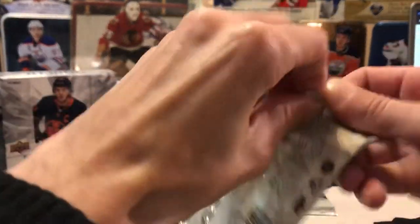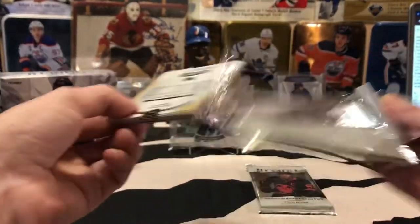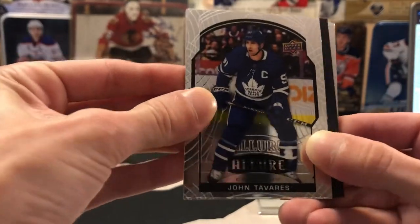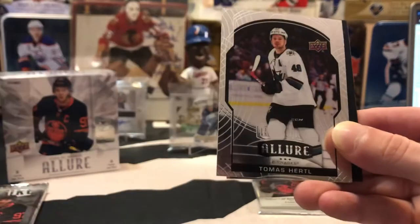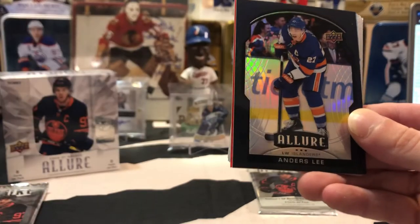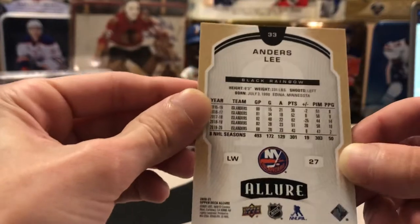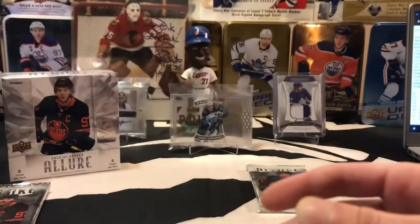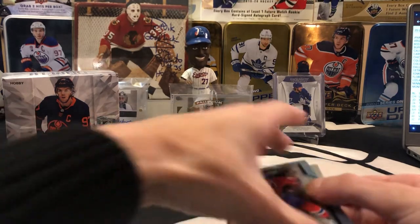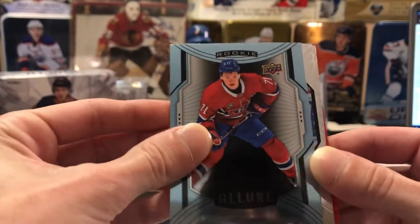No auto or mem card yet here, so we're not giving away the surprise. Best player in the league John Tavares, we've got a Thomas Harley base. We've got what looks like one of the black rainbow cards of Anders Lee for the New York Islanders. As I can see here, it looks like the next card is the auto, so I'm going to move that to the back of the pack and keep that a surprise. We got a Jake Evans short print rookie for the Montreal Canadiens.